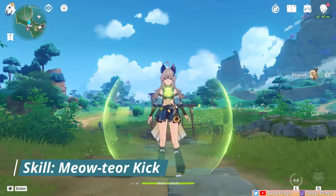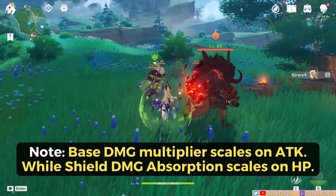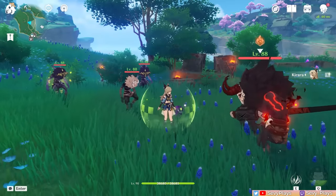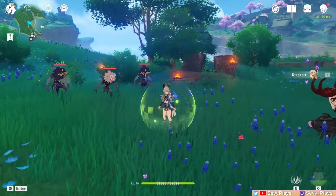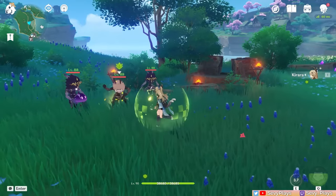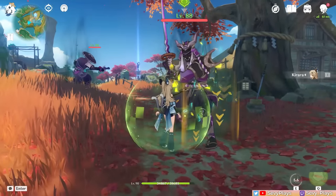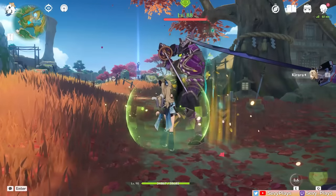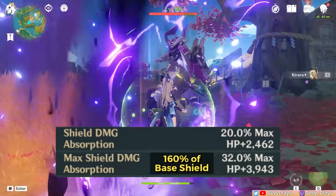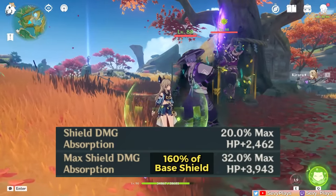Kirara's skill, Meowty or Kick, can be pressed or held for different effects. Pressing it deals AoE Dendro damage and generates the Shield of Safe Transport, which scales on her max HP. As a Dendro shield, it has fairly good absorption strength and 250% effectiveness against Dendro damage, which is especially useful against Bloom's self-damage or Dendro-consecrated beasts. This shield lasts 12 seconds, but can be stacked and have its duration reset by recasting the skill, up to a maximum of 160% of the original absorption.